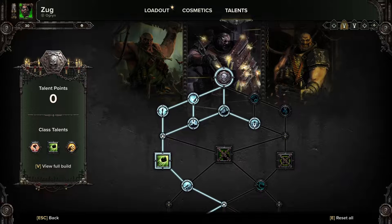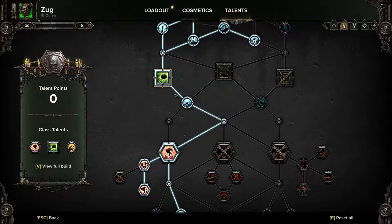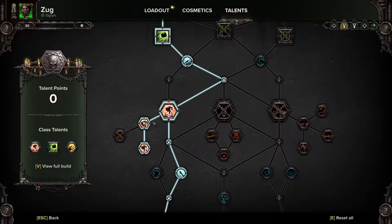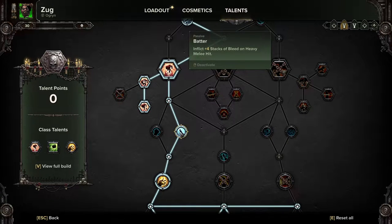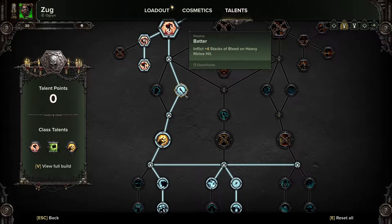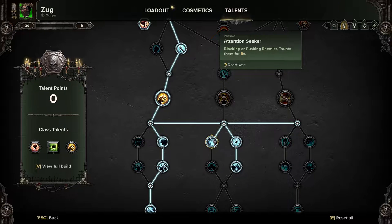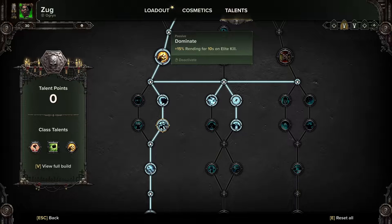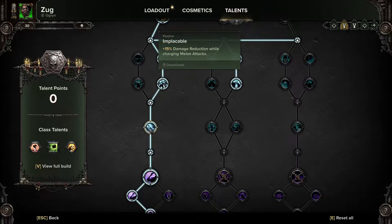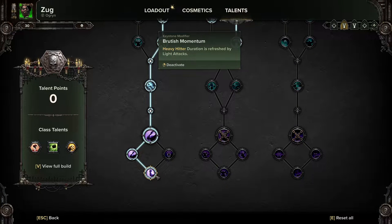As this is a melee hybrid build all focused on heavy attacking, we're going with Linchpin, Heavyweight, Furious, Smashem, the Best Defense, the Big Friendly Rock, down into Slam. We're picking up Indomitable, Stomping Boots, and Pulverize because we want those bleed stacks. Batter for more bleed stacks on every heavy attack — you will mostly be heavy attacking everything. Into Bonebreaker's Aura for more heavy attack damage. Across to grab Attention Seeker to help out the team. Get Stuck In, Bruiser, Delight in Destruction, Dominate for lovely Rending, into Implacable. Then we're taking Heavy Hitter, Just Getting Started, and Brutish Momentum so that Light Attacks can refresh the duration, as there will be times when you need to Light Attack.